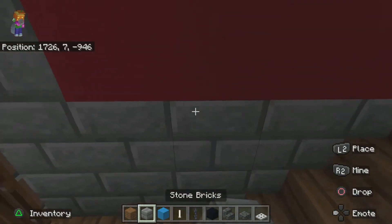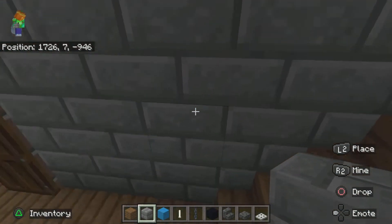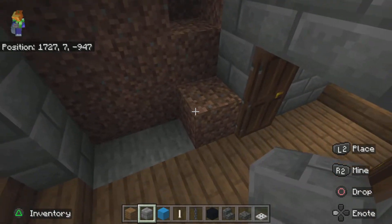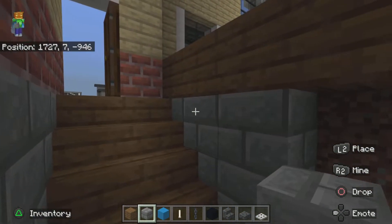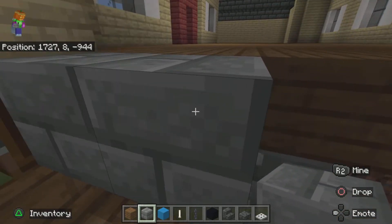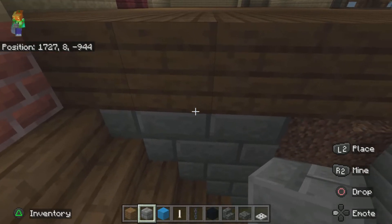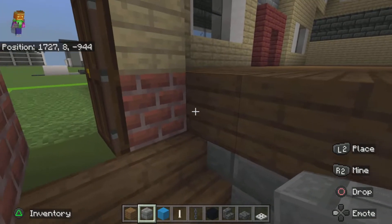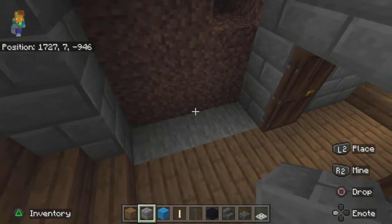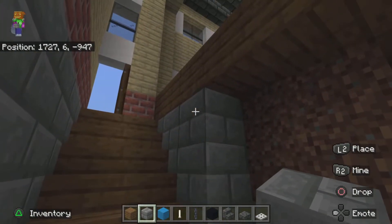It should just be full of stone bricks just like that. Then after that we're going to make a three-block archway — just a three by three archway — bring it across the top, and simply add any type of door that you guys want in there. I decided to choose the acacia door, right in the middle of that three-block archway.